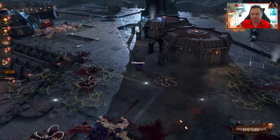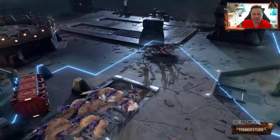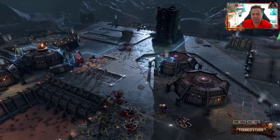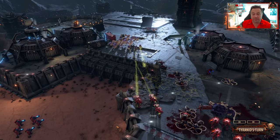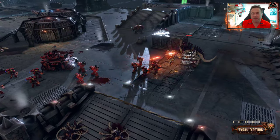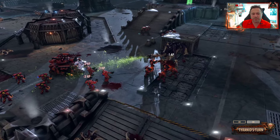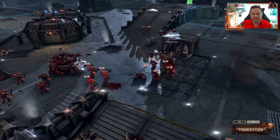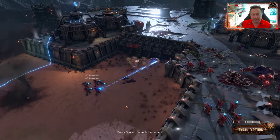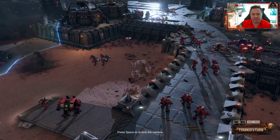End turn. Speed things up a bit. They're poisoned — the priest has got a lot to do. Here come the warriors. Speed up the movement. The tank has opened up a bit. Fire brothers! It's not so easy for them now, is it.